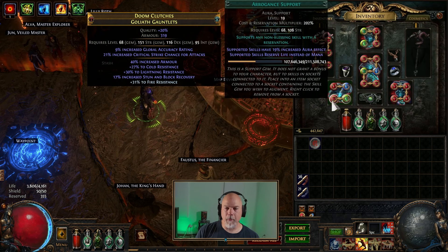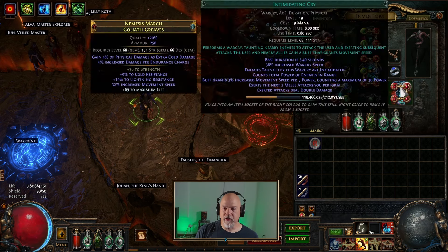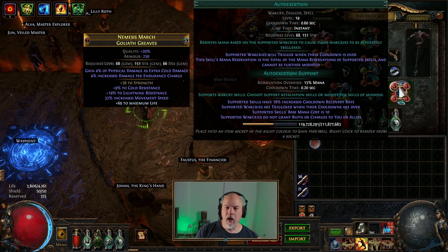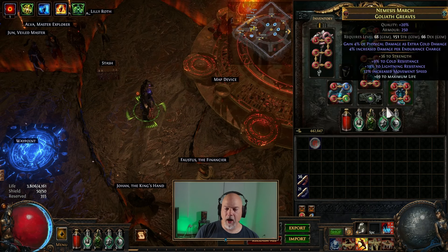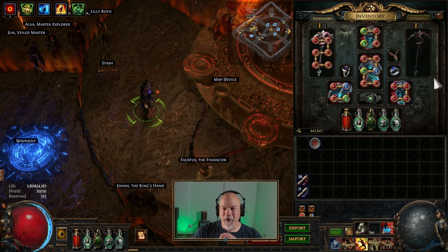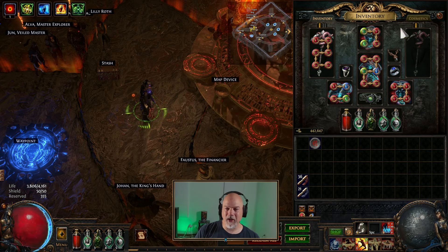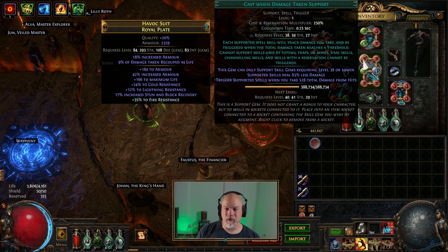I'm running Molten Shell with Automation. We've got Arrogance and Precision, which I'll cover in the ascendancy and passive tree section. I'm auto-exerting Intimidating Cry, Rallying Cry, and Seismic Cry — those all work with this skill. This is a very disposable six-link on the chest piece. I didn't know what to do with it, so I just threw some stuff in here.